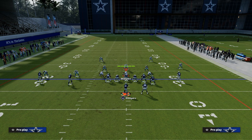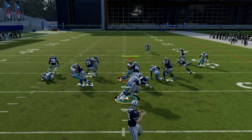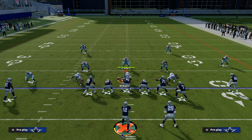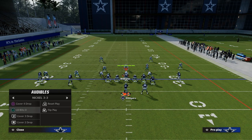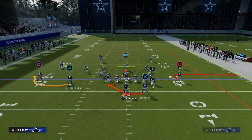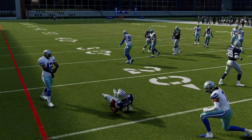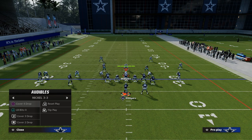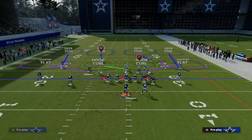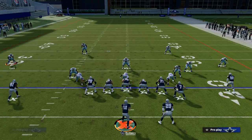The other component is this RPO. What you'll notice is you can attach quick throws to this, which is really helpful. For example, let's say your opponent is running some cover four and your bubble screen could be an option. Let's say they give you a defensive look where they're going to be sending pressure because they're trying to stop the run.